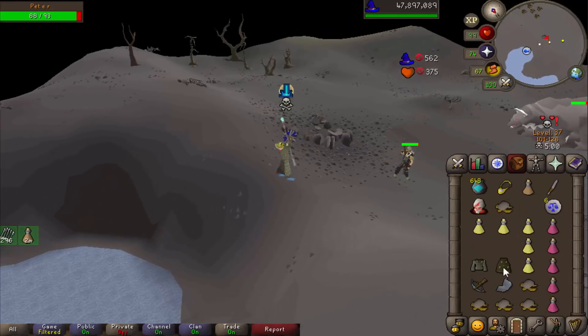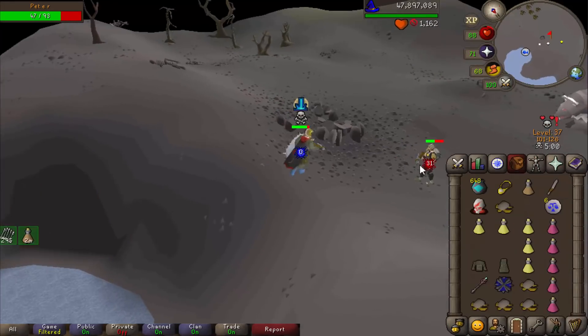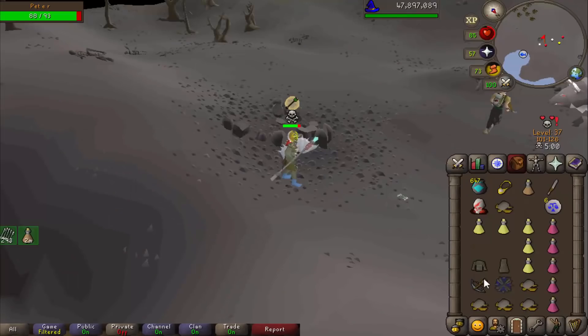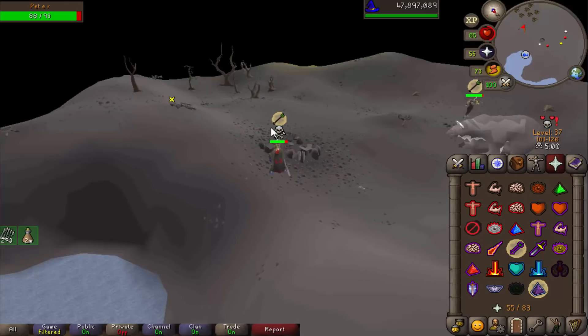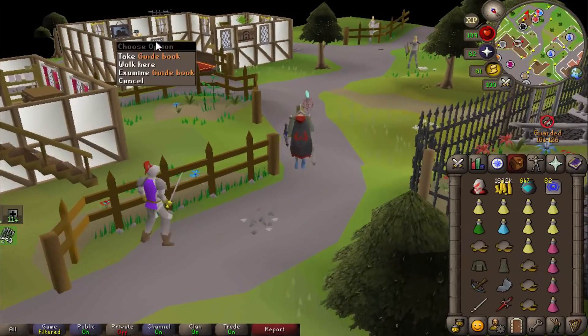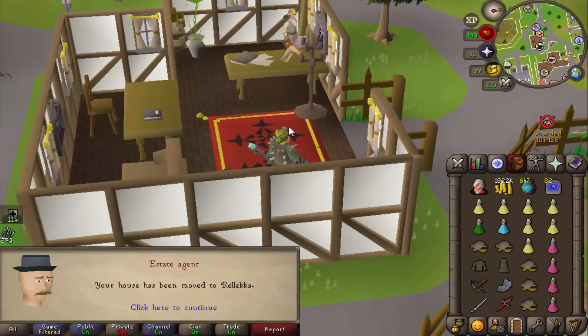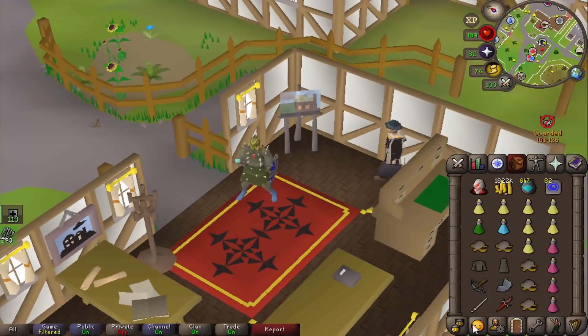I've got a nice little PK setup going on here — perfect to defend myself. This is nearly a mage's book, so that's pretty good. I couldn't resist — I'm not even geared to PK, I've got no pots. He was killing Callisto — why are you killing Callisto? I got too excited. He's smart, he's running into multi. There's no way I'm following that in all my gear. I thought I may as well gear myself up in a PK setup to do some final questing, mainly to defend myself, and maybe get some loot along the way.